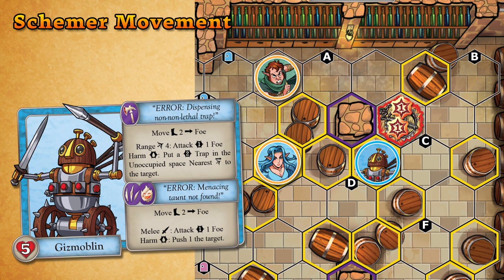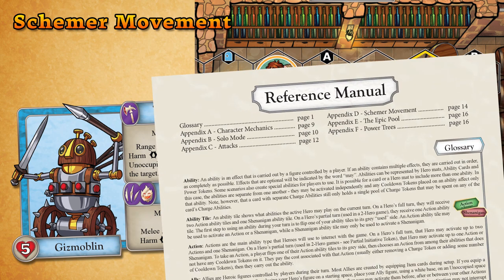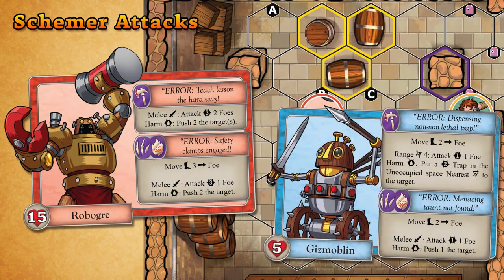For more detailed information about schemer movement, take a look at Appendix D of the Reference Manual. The attack type used by a schemer defines how it prioritizes the potential targets of the attack. Unless the scheme specifically defines a different target for the attack, the default targets are as follows.